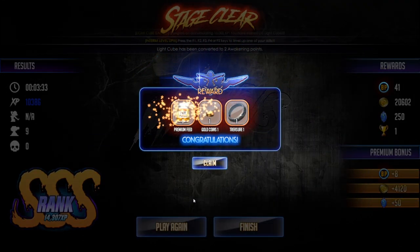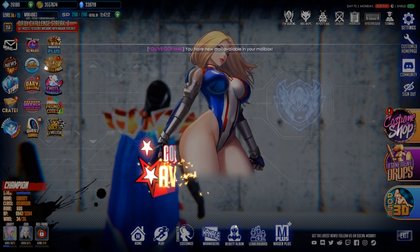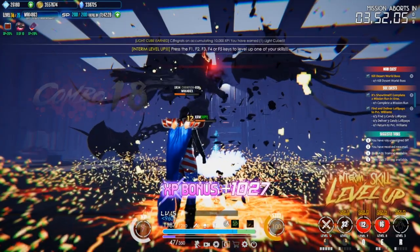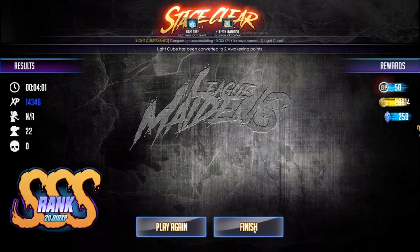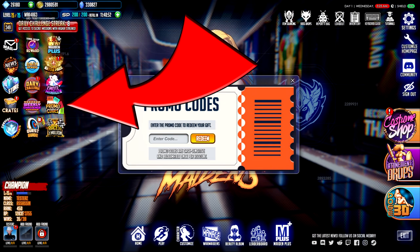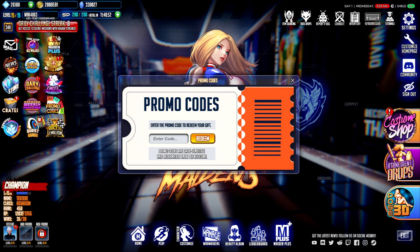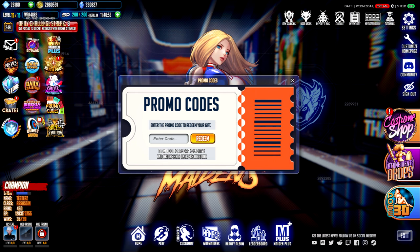First off, you can get a free portable forge and a free portable grinder. When I did my video about those, a lot of people commented that I shouldn't have bought them — I should have used promo codes. These promo codes are linked to some YouTube channels, which I'll link in the description. For the free grinder, enter 'free mmo station' in the promo code section. For the free portable forge, enter 'mmo byte' — that's B-Y-T-E.